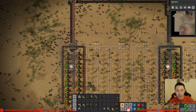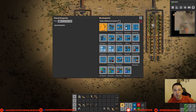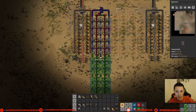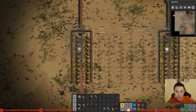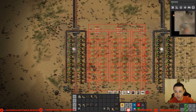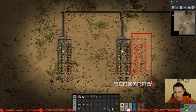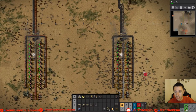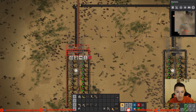Rather than completely taking this apart, we have a few options — we could just place that one right over here and continue it through, but I want to keep it uniform. So we're going to use our deconstruction planner to deconstruct all this. A quick shortcut to the deconstruction planner is Alt+D, and what this does is it destroys blueprints and marks anything else for deconstruction by putting a little X over it.